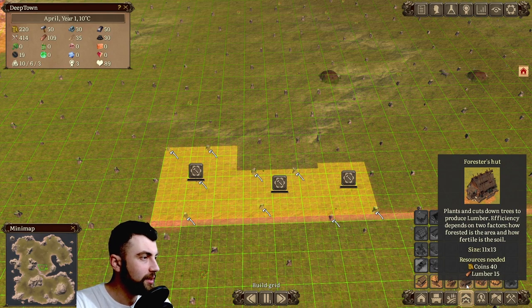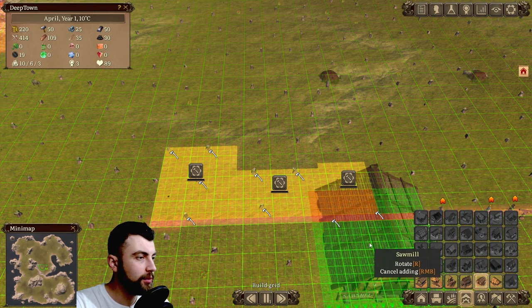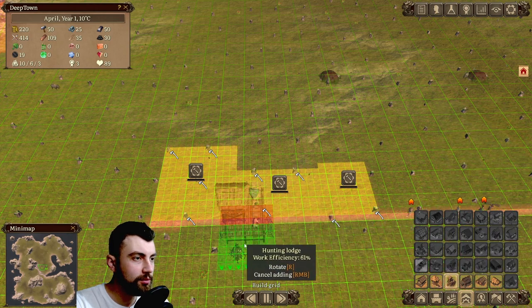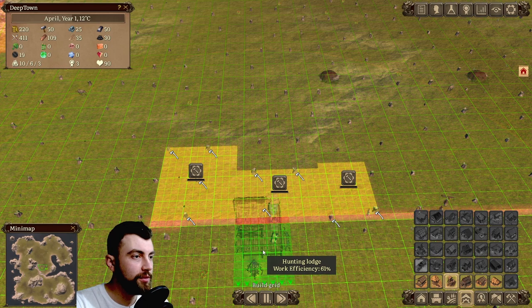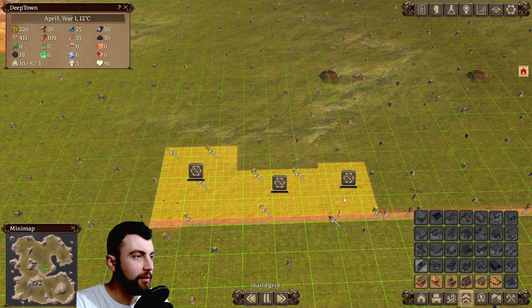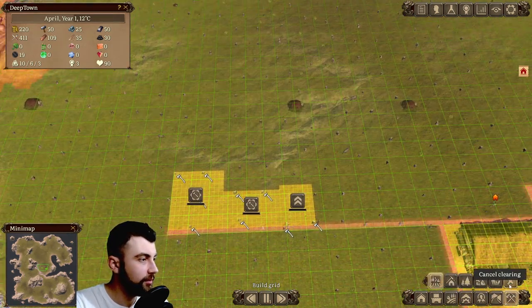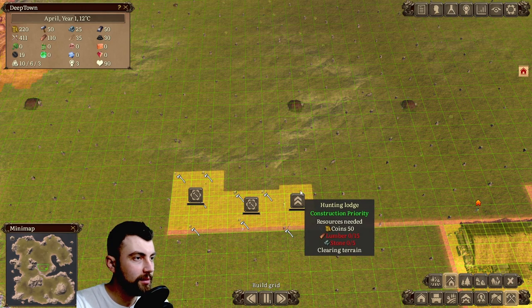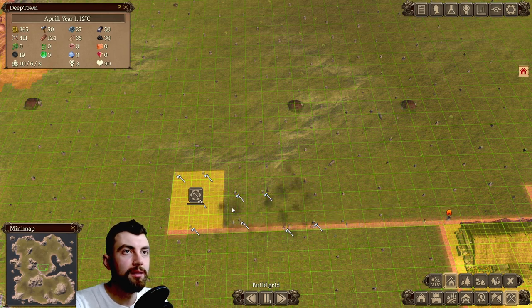Plants and cuts down trees to produce lumber. Efficiency depends on two factors: how forested the area is and how fertile the soil is. Before you place a building, the game shows you the fertility or efficiency of the building. So I don't think these buildings are efficient — I should have checked that before placing them. So we're actually going to clear these buildings.